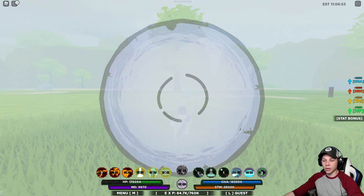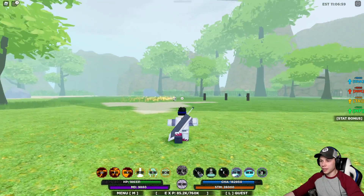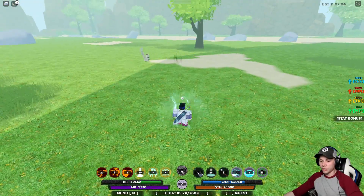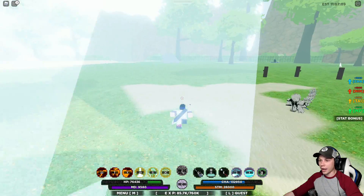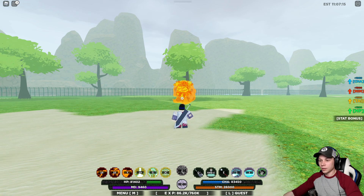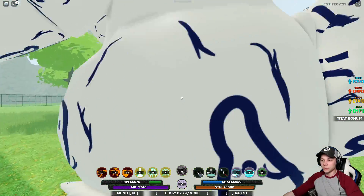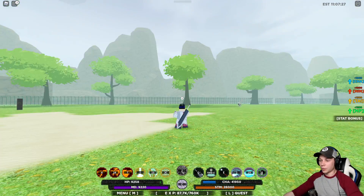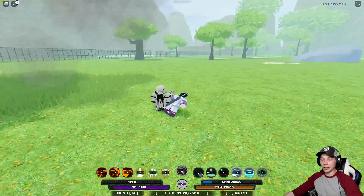Get ready for this — Byakugan. He's not gonna expect this fire jutsu. Then we're gonna come... oh gosh, he got me with his. That wasn't good. Got this move right here, followed up with the Y move, then we got... Shukaku! Get out of here! The rotation. Air Palm — I got him, but I think he got me too.